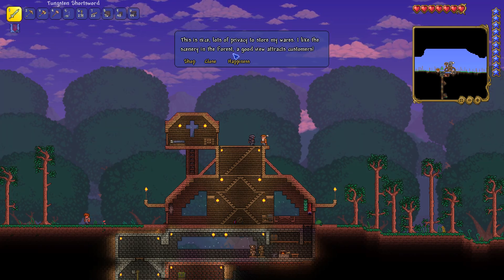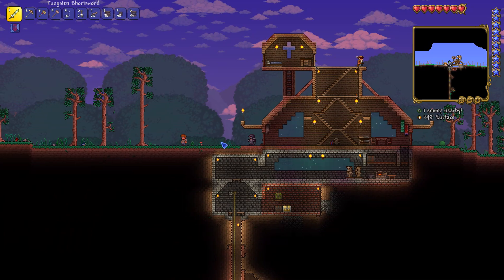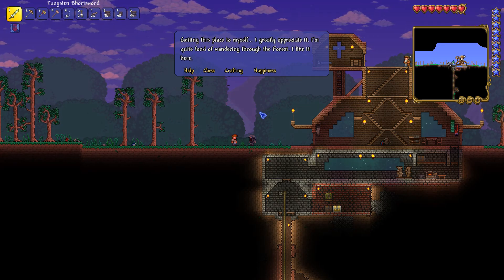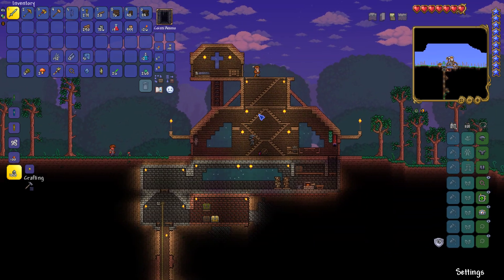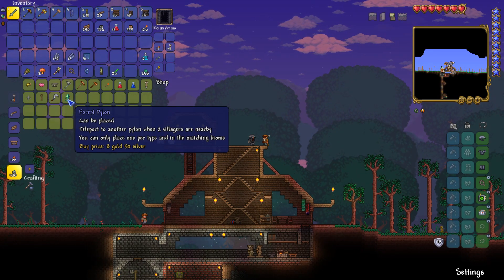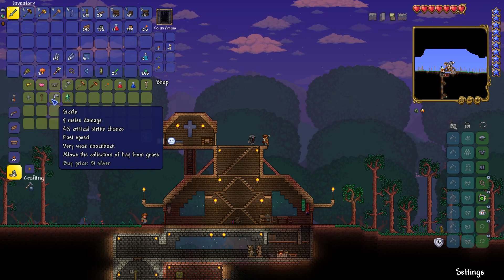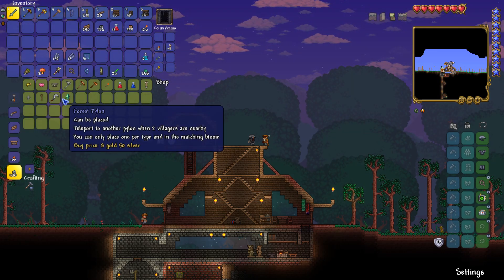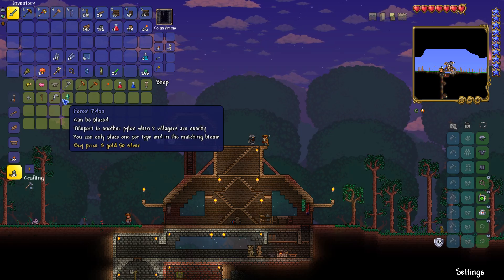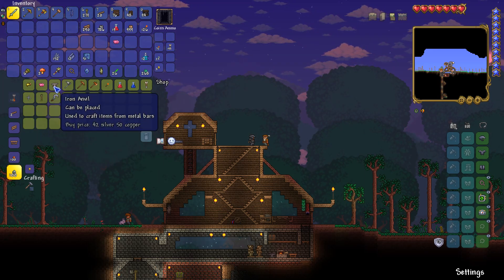The merchant says: 'Lots of privacy to store my wares, I like the scenery in the forest, a good view attracts customers.' Does the guide have happiness too? The guide says: 'Getting this place to myself I greatly appreciate it, I'm quite fond of wandering through the forest.' Okay, let's go to the shop — whoa, what the hell is all this stuff? A sickle — it allows the collection of hay from grass, that's new to me. Forest pylon — teleport to another pylon when two villagers are nearby, you can only place one per type in a matching biome. Never seen that before. I just want the piggy bank and the bug net.